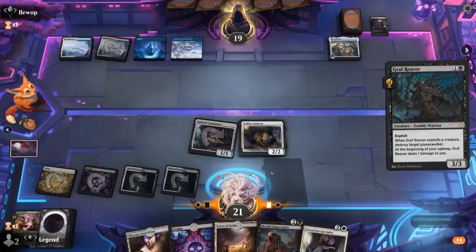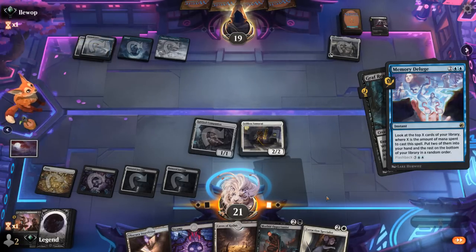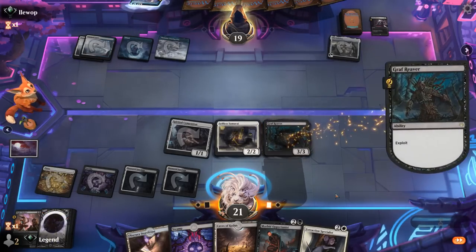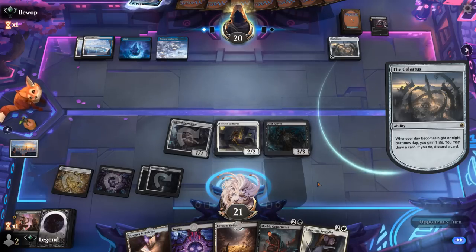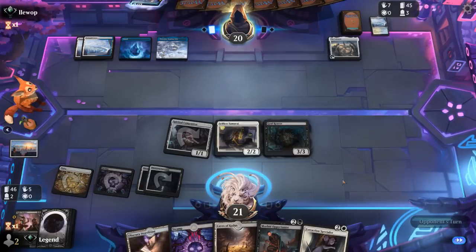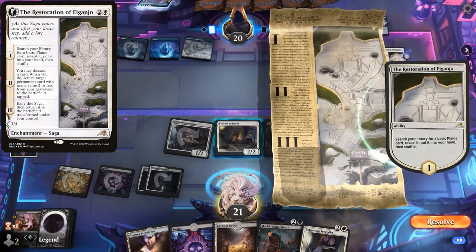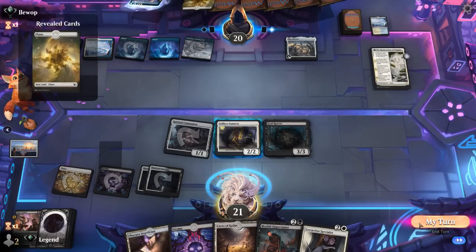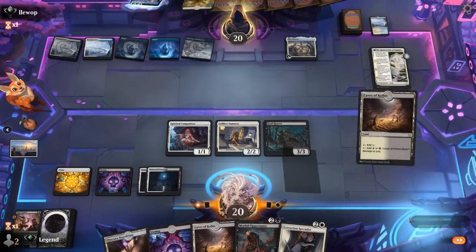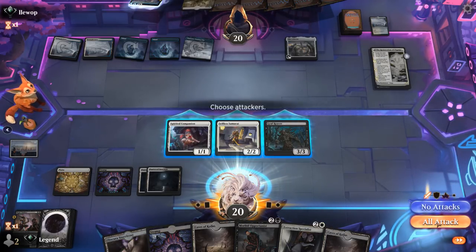Farewell is definitely our biggest concern — a sweeper that exiles and also gets rid of our graveyard. The opponent goes digging with Deluge. They discard a Fateful Absence earlier, now discarding a land, and it's going to be a Restoration for now. I think step one is probably to attack and then play Opportunist. We can play around Make Disappear by playing a land first.